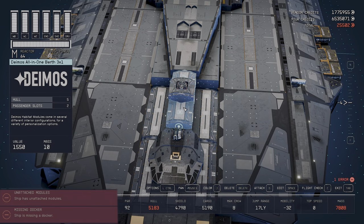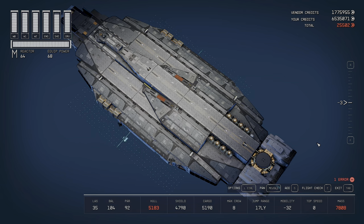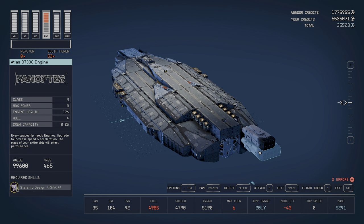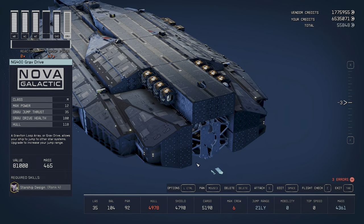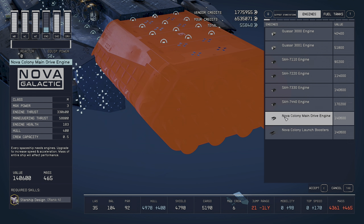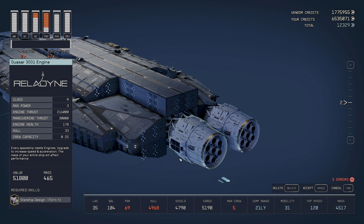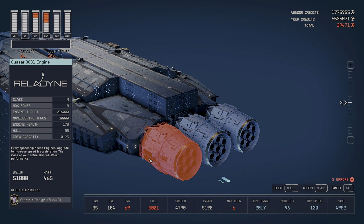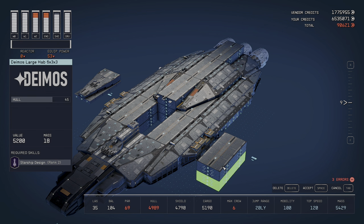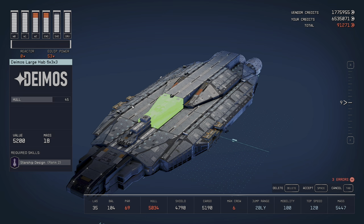The most painful error is unattached modules — extremely frustrating on the UC Vigilance because it's so big and performance-heavy. Before tackling that, we change the engines since the stock ones give negative mobility. The best option is the quasar engines. To clear the unattached error, remove the one or two six-by-three-by-three modules sitting behind the cockpit, duplicate them, delete the old ones, and put the new ones in. Duplicating them works some magic — they count as real parts and connect normally. This must be done wherever parts aren't connected to the main body.